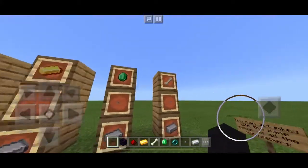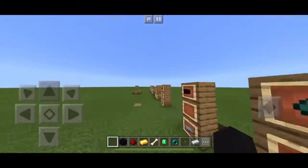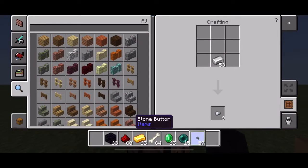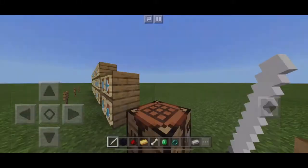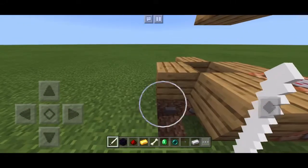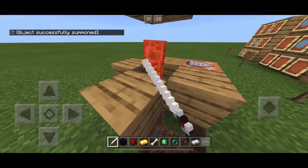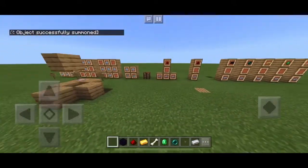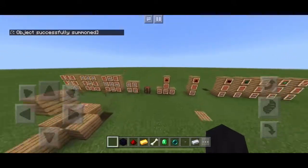And for the last one, we got the white lightsaber. I've never actually seen one of these myself, but it's in here so I have to show it. We got the white lightsaber — as always, probably going to do a two-hit. Yep, two-hit. And so yeah, that's all the lightsabers and forces and stuff like that.